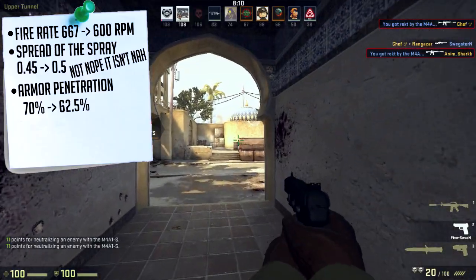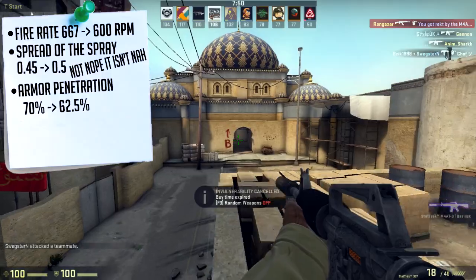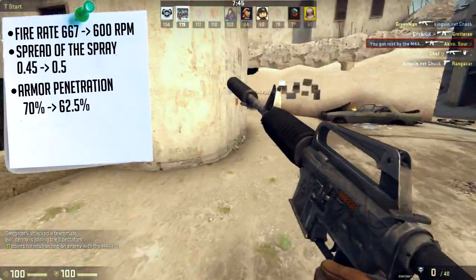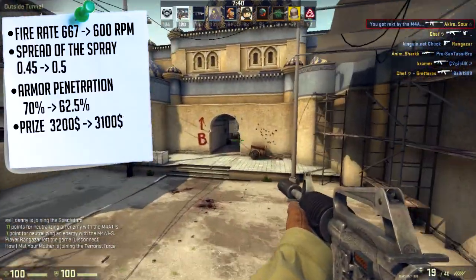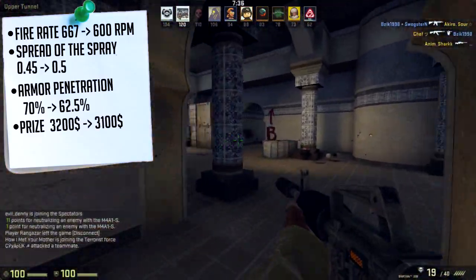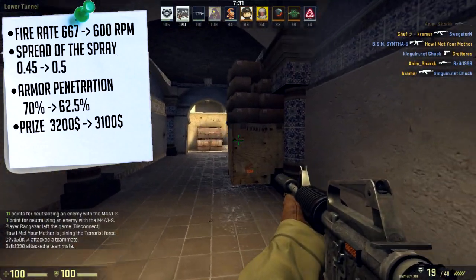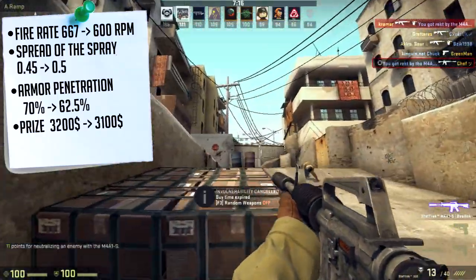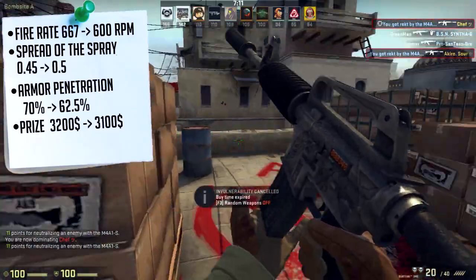The best change is the in-game price, which went down 100. This is fantastic — there have been countless times going from 3,050 to 3,200 has been annoying. It's still a good thing that they decreased the price.